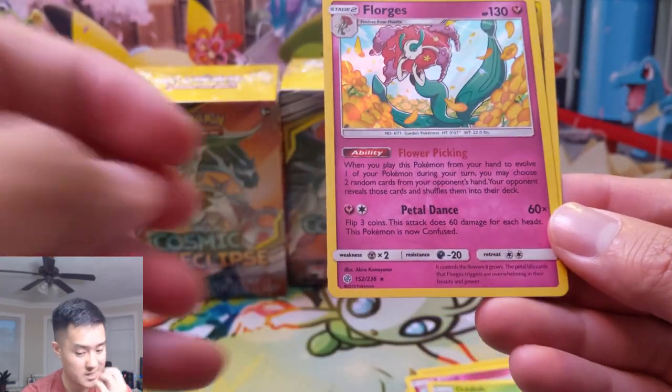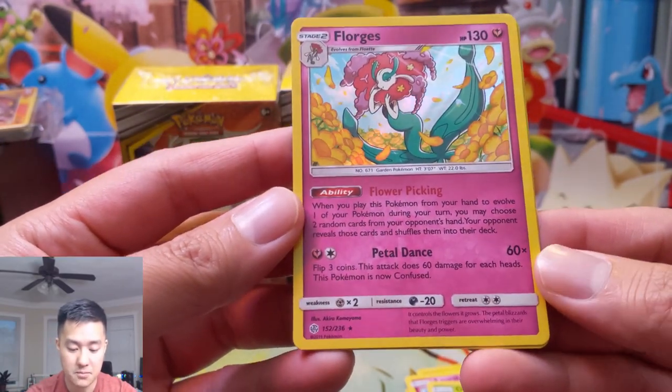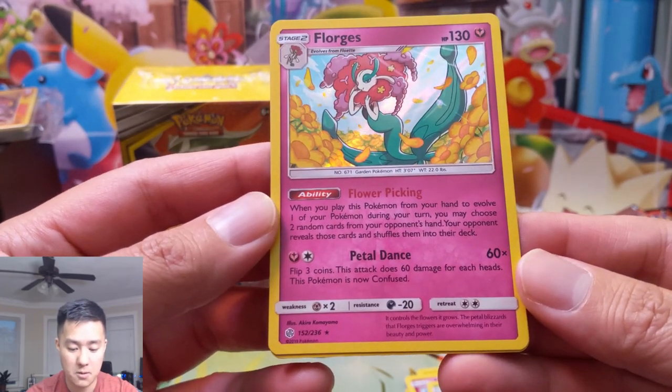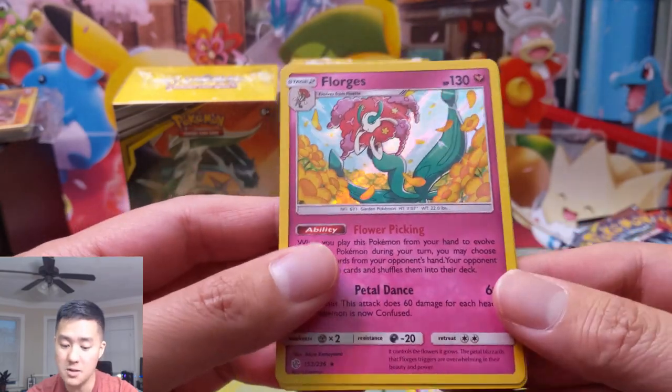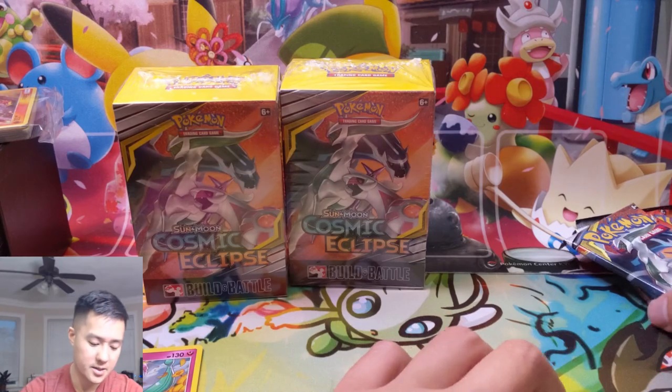Florges is a Stage Two. Attack first: flip three coins, 60 damage times the number of heads, and this Pokémon is now confused. Then its ability — when you play this Pokémon from your hand to evolve a Pokémon during your turn, you may choose two random cards from your opponent's hand, your opponent reveals those cards and shuffles them into their deck. That's an interesting one.